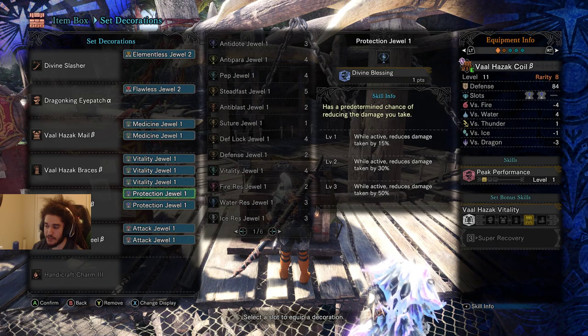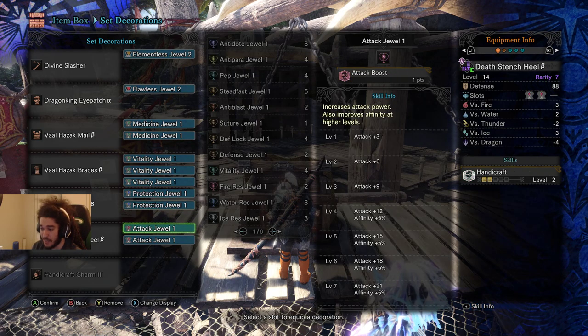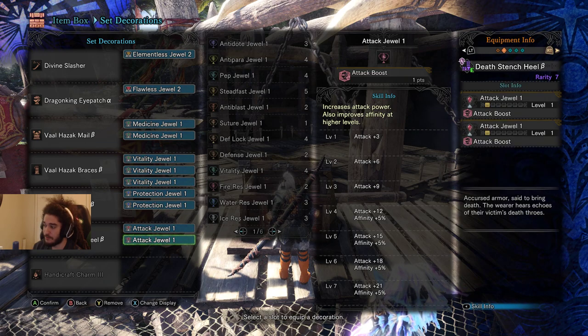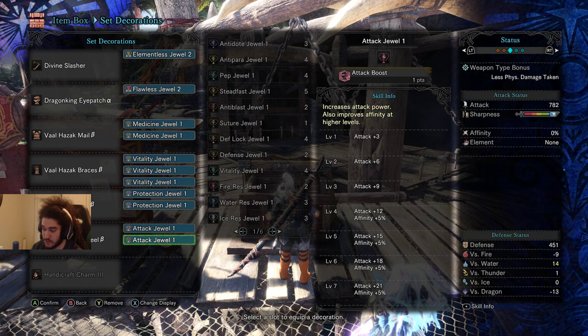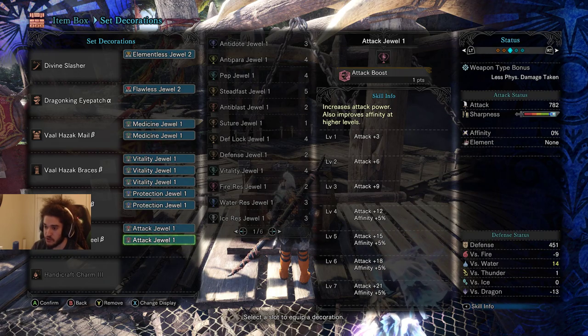For the Coil I went with 2 Protection Jewels to be a bit more defensive. My Death Stenches have 2 Attack Jewels - these are basically my Filler Slots, and they always get swapped out. If I don't have good Fire Resistance and I'm fighting Tempered Bazelgeuse or something, I'll put in 2 Fire Resist Jewels. Vice versa, if I'm doing Kirin, I'll put in 2 Thunder Resist Jewels.